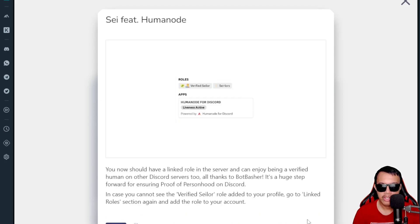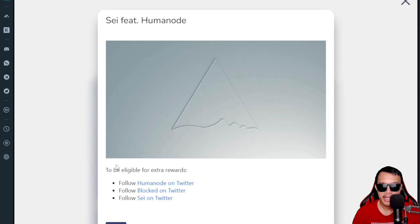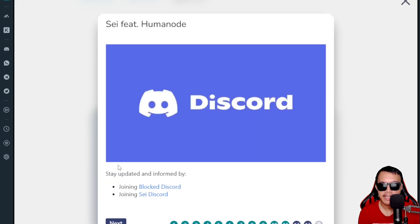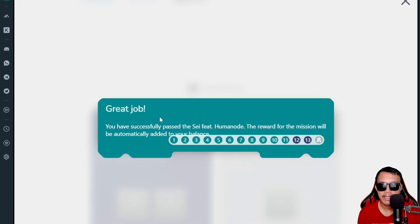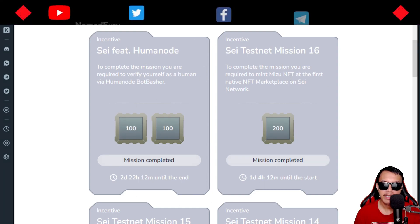Authenticate yourself using your device's camera for biometric verification. Once you've successfully verified yourself, return to Discord and click Finish to complete the process. Then click Next and connect the Discord account linked to Blocked that you used to verify as human in the SAY Discord server. Make sure you've followed all the steps. I've already connected my Discord, and to be eligible for the extra reward, I followed Human Node on Twitter. My Twitter connected and I clicked Next — it says I have already passed this mission.